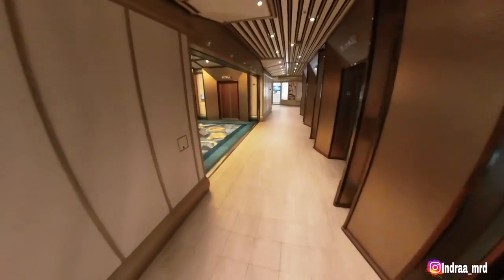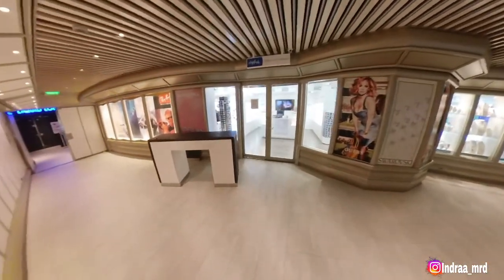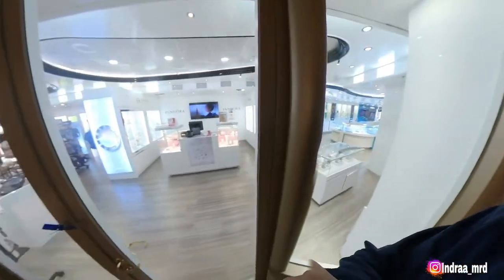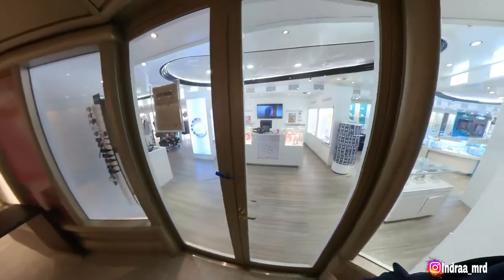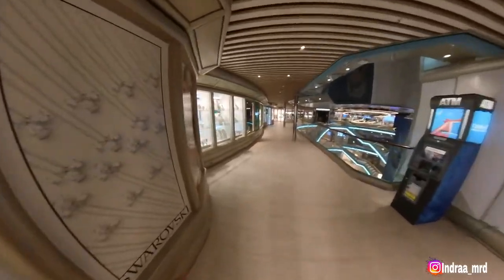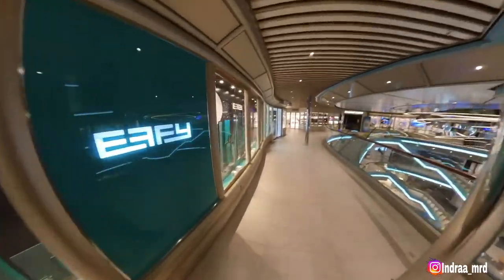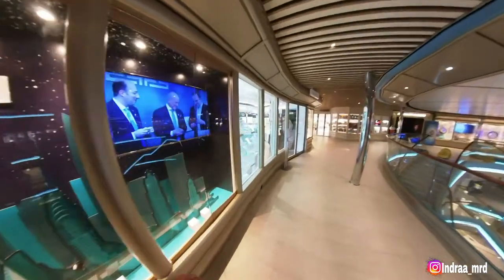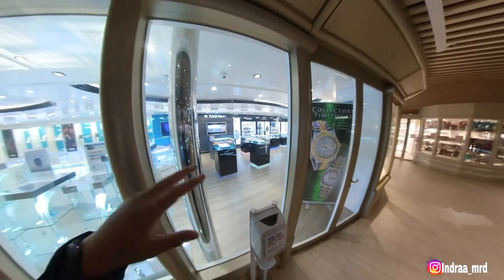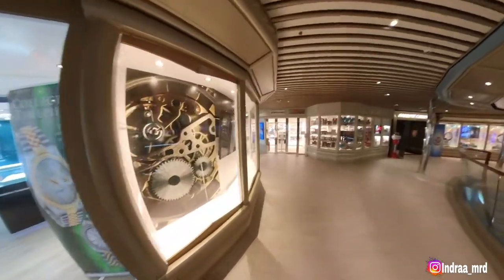Moving to the starboard side — this ship is so beautiful. Here we are in the starboard side gift shop. They have some jewelry here, and some clothes also in that corner. This is the jewelry section on this side. And we have watches — some beautiful watches over there: Tissot, Citizen, Invicta — all these watches over here.